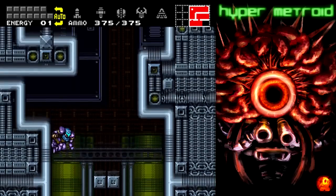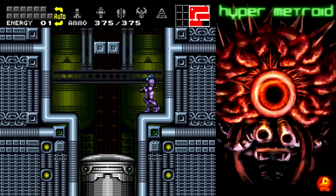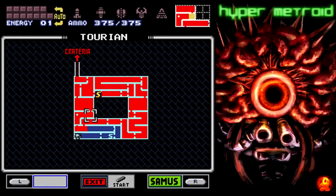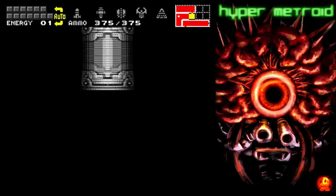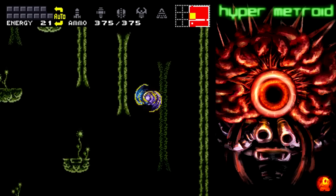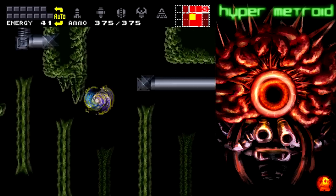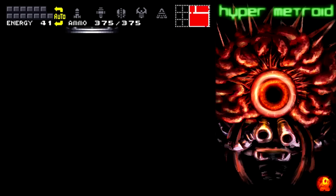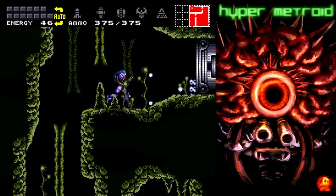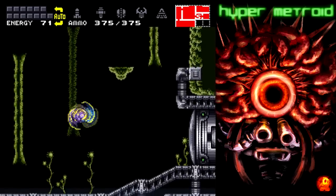Here you can kind of see where it goes back around — if you didn't collect screw attack before you'd be able to get it. The doors open up now. The health alarm is still going off, which is just wonderful. The health alarm in Super Metroid is annoying, but it's not nearly as annoying as the health alarm in some Zelda games. Some of those health alarms are just awful — they will destroy your ears like nothing else.